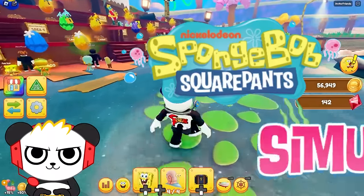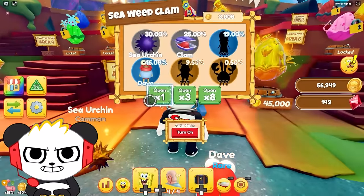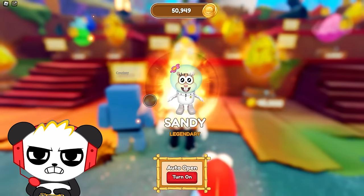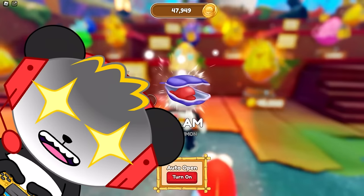Oh yeah, SpongeBob Simulator! Let's go for some eggs to start — I want some new pets. Gotta unlock Mr. Krabs! I know that's Mr. Krabs back there! Ooh, I got Sandy! Oh yeah! Alright, I got Sandy!